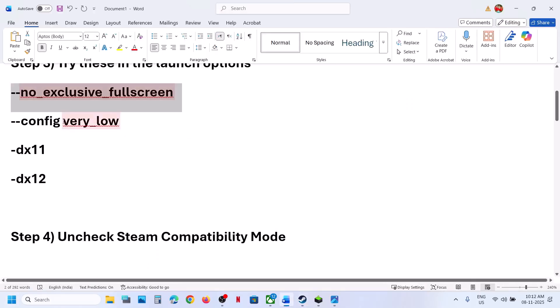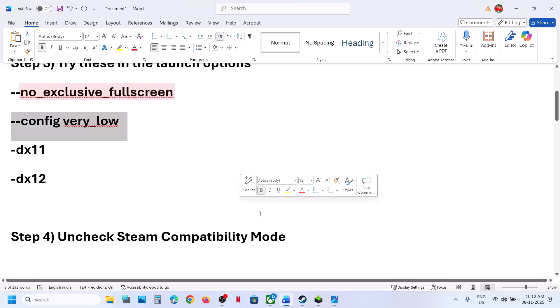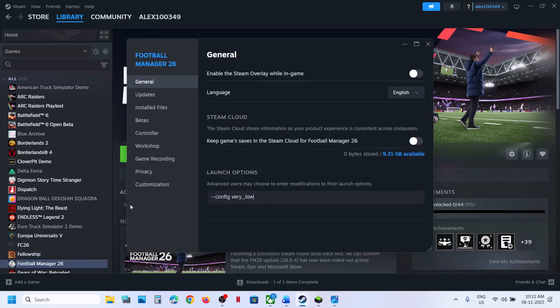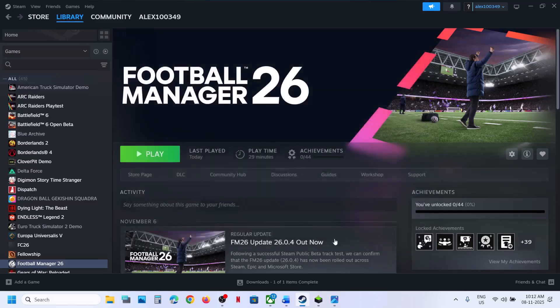If still not working, you can try this launch option: --config verylow. This is also provided in the video description. Launch the game and check. If still not working, try -dx11. Launch the game and check. If still not working, try -dx12. Launch the game and check. If still not working, you can remove this and follow the next step.